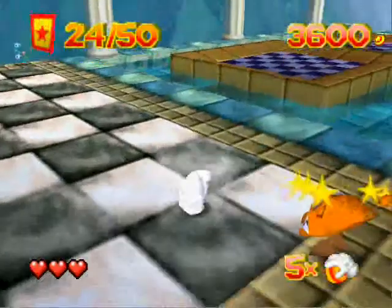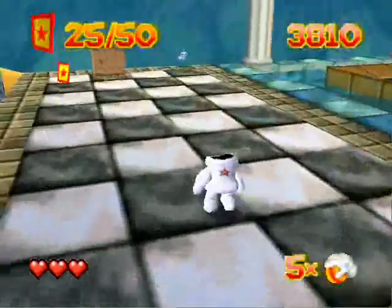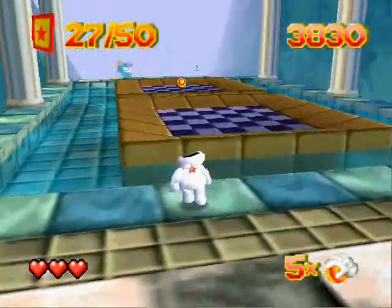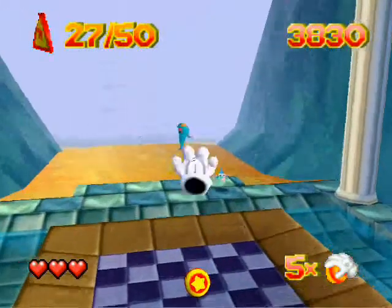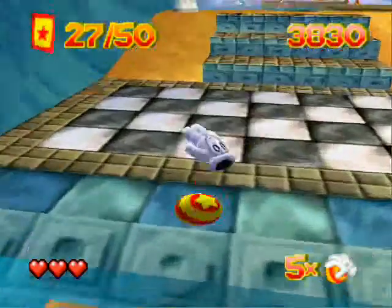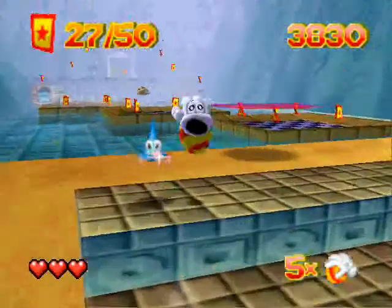If you stomp near enemies, they get stunned. If you stomp on them, you can kill some enemies — but not all of them. Some destroyable enemies also drop cards, which you're gonna need. In this first level there are about 50 cards, though it varies — the next level has around 60 cards, as far as I know.